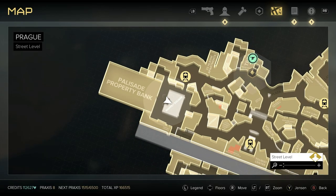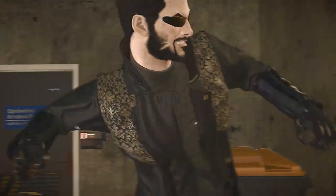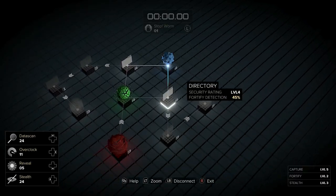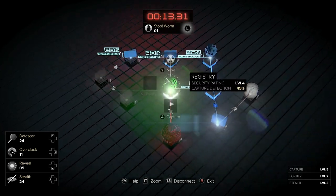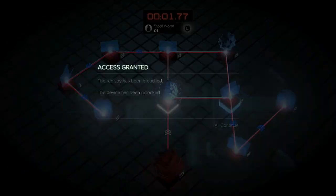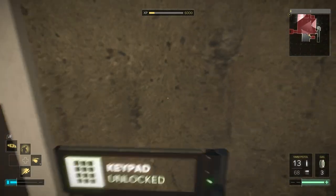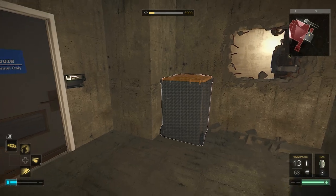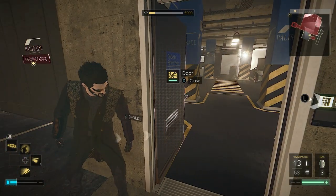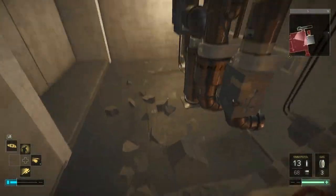We'll do the vault first since you might not care about the safes. There are a few ways into the garage and down to the vaults: you can hack this door, punch through the wall at the back, or remote hack the big gate at the front. I wouldn't recommend remote hacking the gate — it's really hard to take the guard out — and I wouldn't recommend going through that door either. It's very easy to be seen.